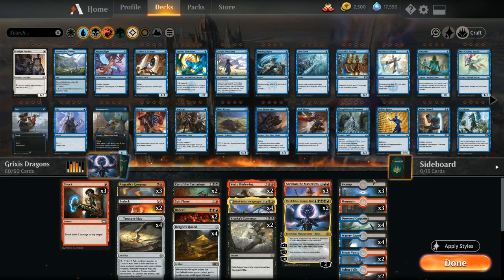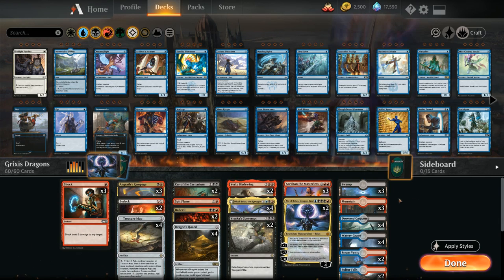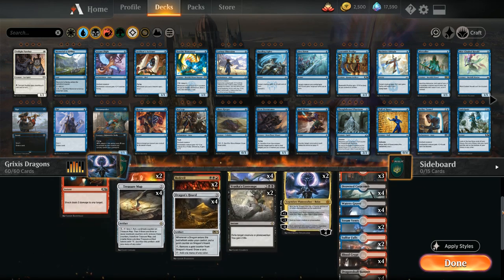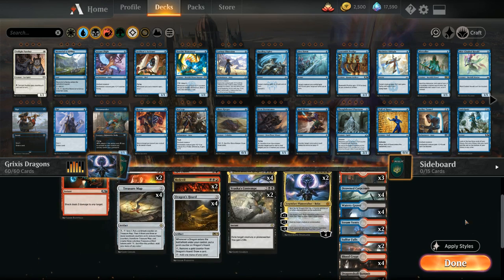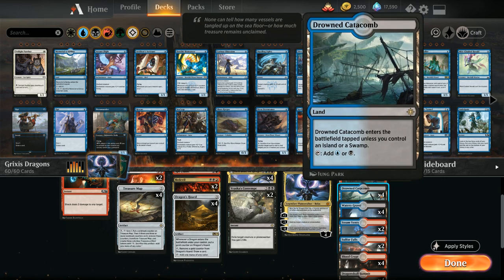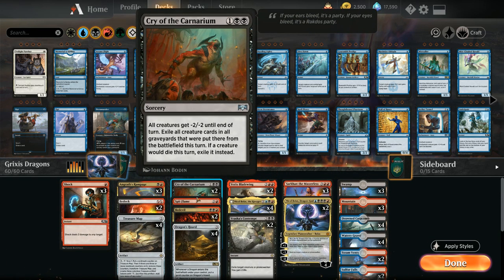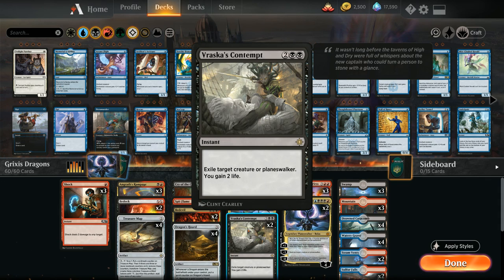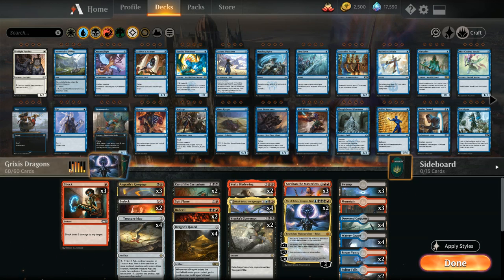We can always scry excess lands to the bottom with Treasure Map if we're flooding out, and we've got plenty of basics making this less painful than other three-color decks. We've got three Swamps, three Mountains, then all the red-black dual lands: four Dragon Skull Summit, four Blood Crypt, two Sulfur Falls, two Steam Vents, and four Watery Grave plus four Drowned Catacomb since we need more black mana early to cast Cry of the Carnarium, Bedevil, and Contempt for double black. Alright, let's jump into some games.